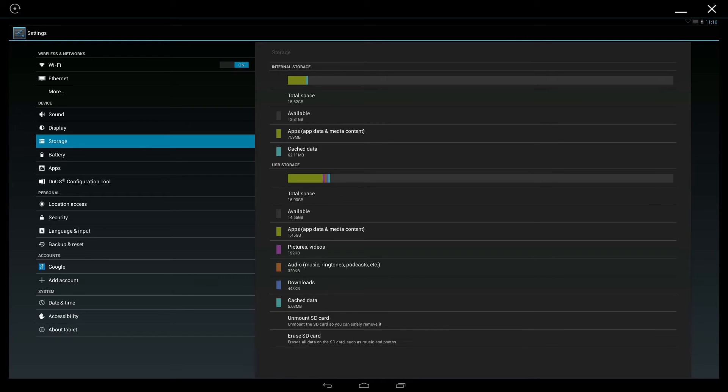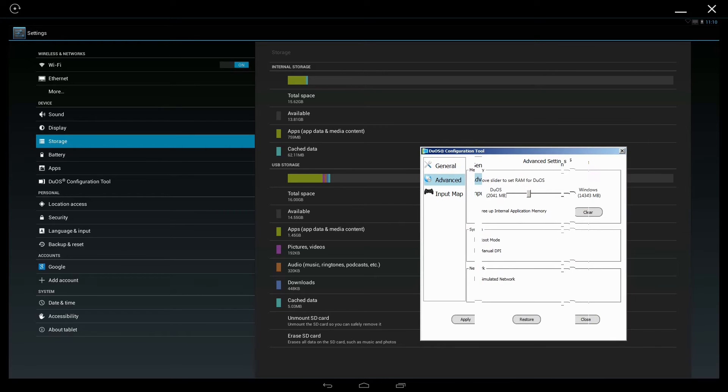Total space — it's got 16GB. I don't know if you can increase that; I haven't messed with that much. But RAM is nice — like I said, I configured that earlier. I gave it 2GB.